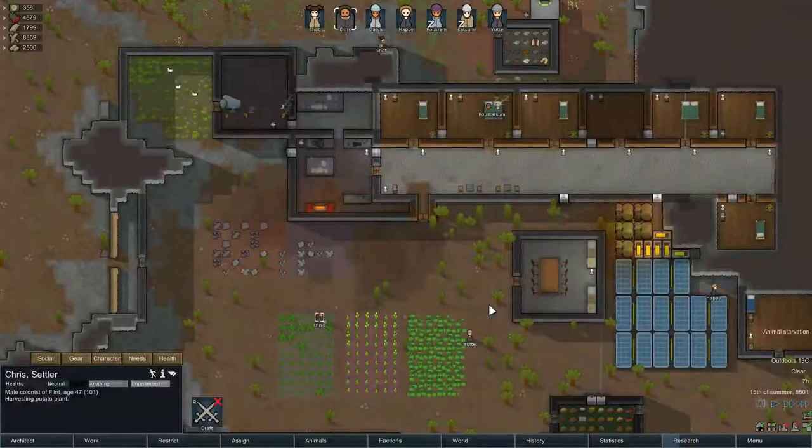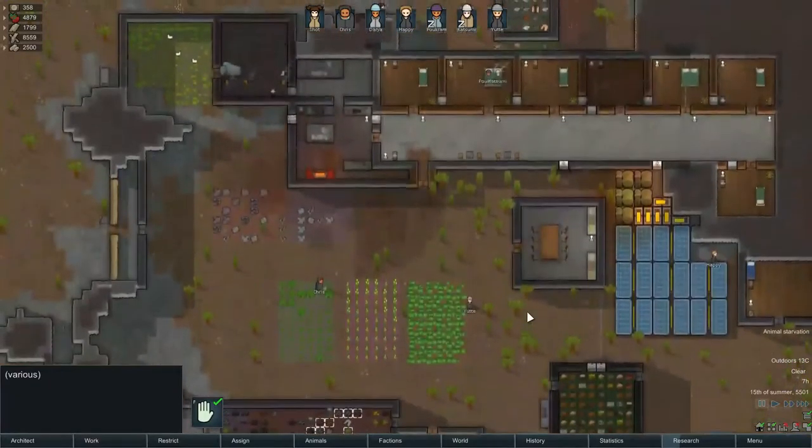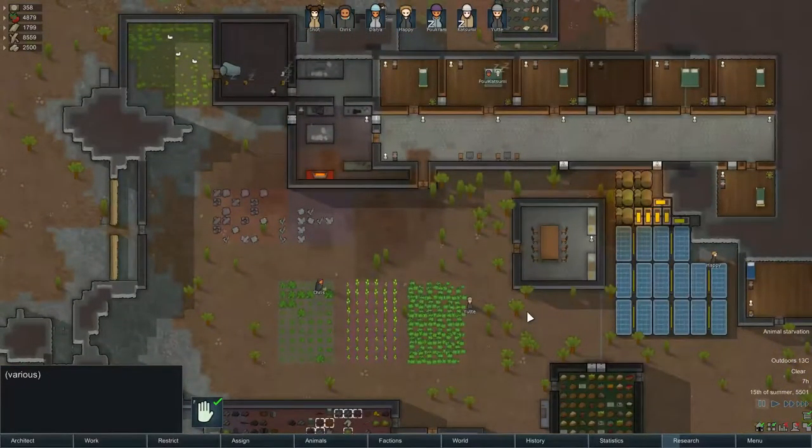The story of the game is quite simple. A crew crashes on this unknown world. Now with limited resources, you have to survive and build another spaceship in order to launch back to space.